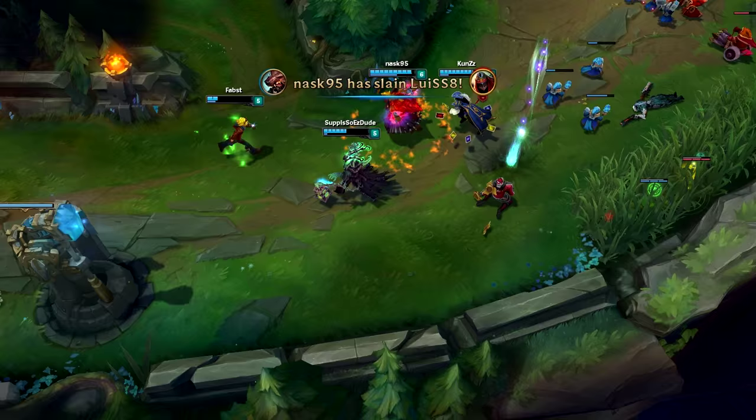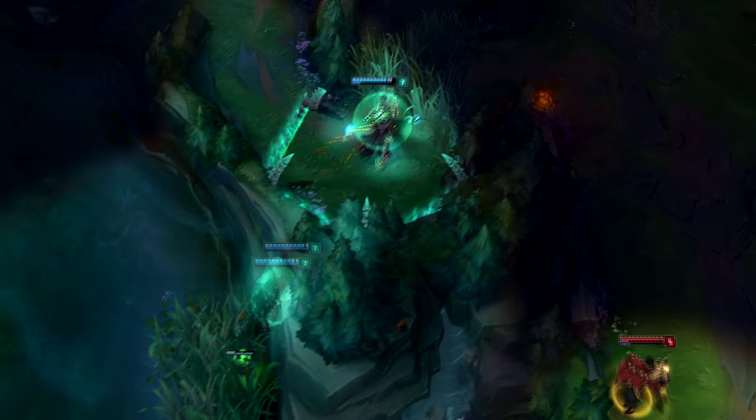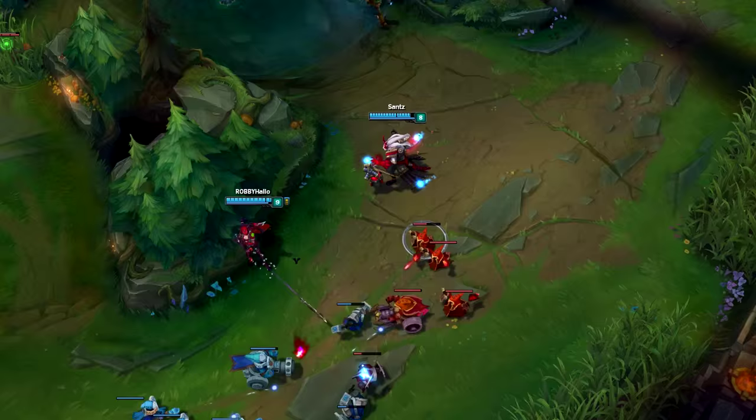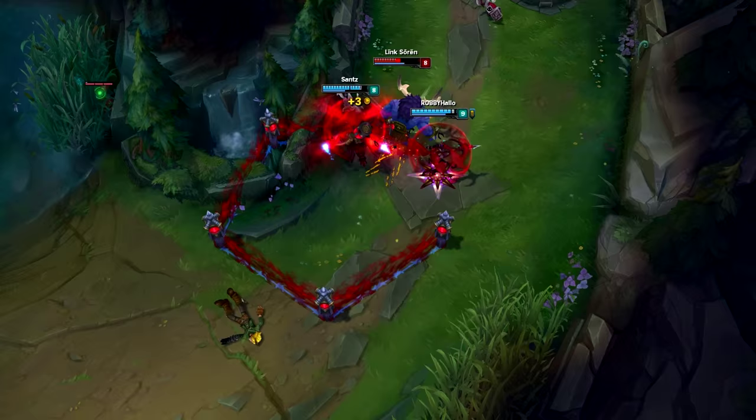Laning with Fresh is pretty straightforward - he goes well with pretty much any AD carry. He doesn't really have many counter picks; Morgana and Alistar can counter him but it depends on player skill. At level 1 you want to take E first and abuse the bonus damage. Go up to the enemy AD carry when they go for CS and flay or auto attack so Thunderlord's procs. Before trading, check the minion wave because early level minions hurt a lot.